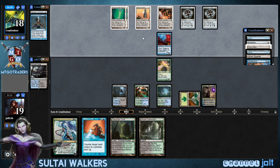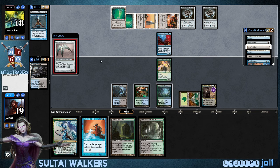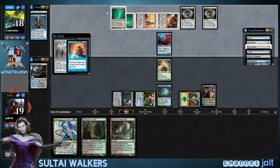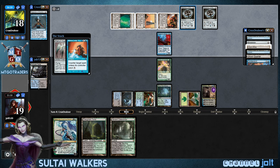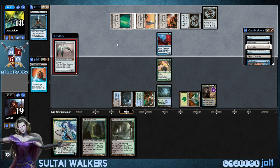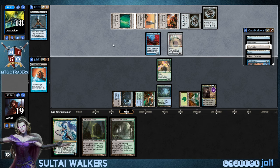He gets it on the second power plant. Platinum Angel — yeah, let's go ahead and go for a Mana Leak on that one. We're gonna time up and get down Kiora, and hopefully lock him out until we can get a draw an answer for Platinum Angel. He has enough mana — three and one of the Talisman. So we got Platinum Angel down, and then once we get down Kiora, we'll be able to plus it right there.